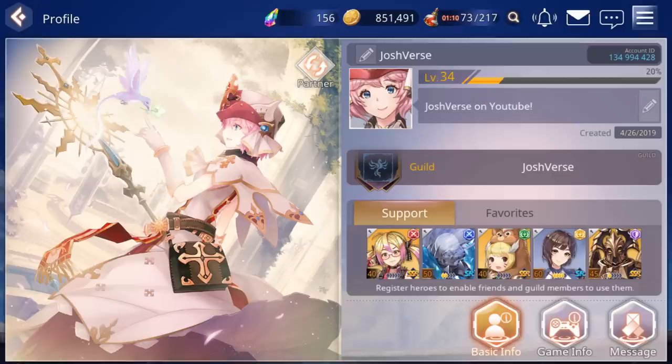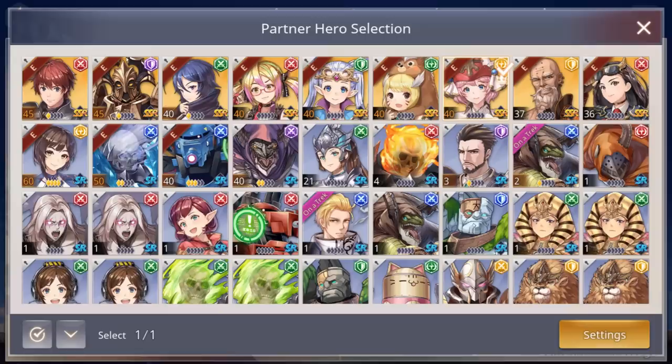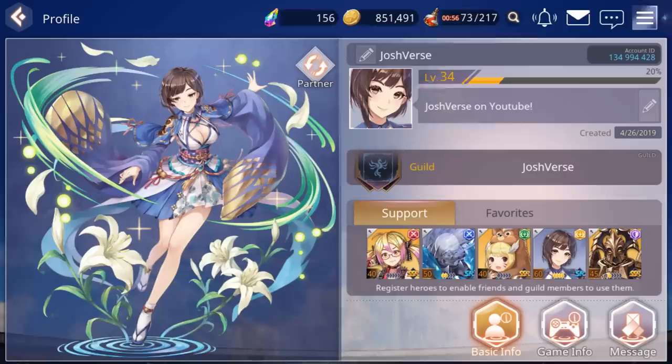This is your character profile page. You can see your partner and swap them by clicking here. I'm going to switch to Yuri because she's been my go-to lately. You can also change what your status says — mine says Josh First on YouTube. Your user ID is not unique, meaning multiple people can have the same username, so the account ID is what's unique to you.